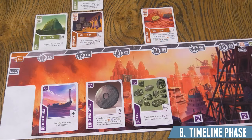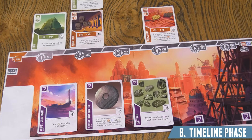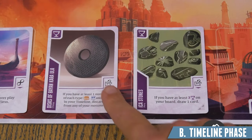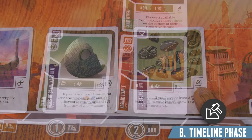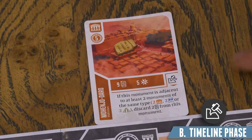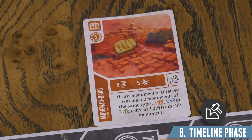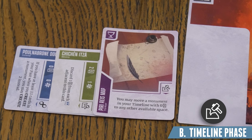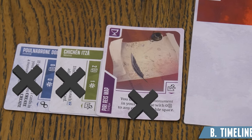Once you've completed any two actions, it's time for the timeline phase. Apply the effects of each of your monument and artifact cards in your play area that have the timeline symbol on them, in any order you choose. There are a variety of effects, so expect to discover synergies and combos depending on the order you trigger them. Once monuments are in your past, their effects are never active during the game.